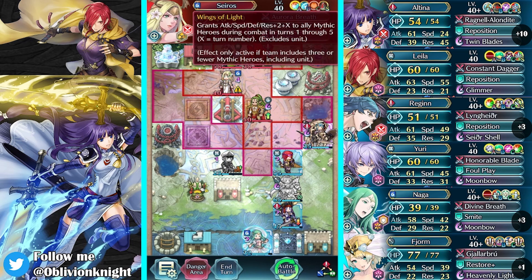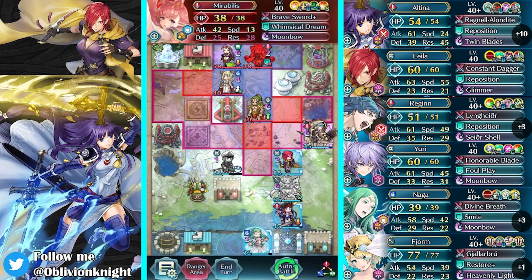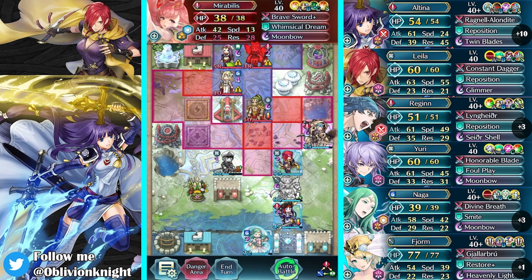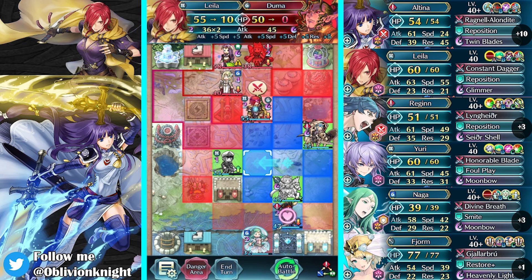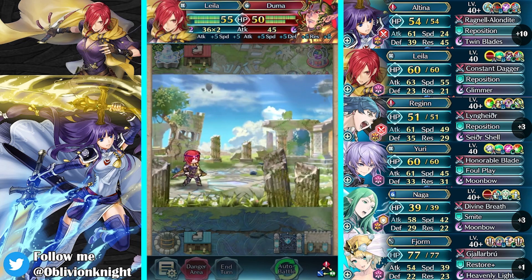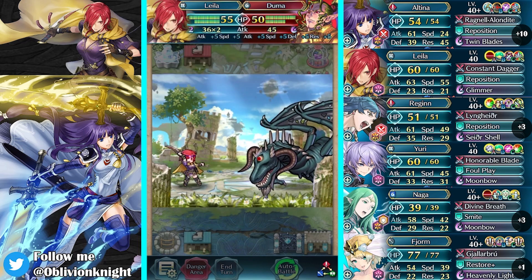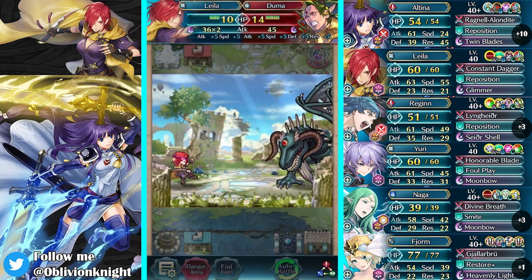Oh, oh, I am overlooking something. It's turn three. So that means she gets plus three attack, right? Oh, I almost overlooked it. 45, 51, 55. You have my trust. That's 24 twice — she would die. See? It's good that I paid attention. Oh my gosh, Altina could have died to Mirabilis — that would have been so embarrassing. That would have been the ultimate embarrassment.